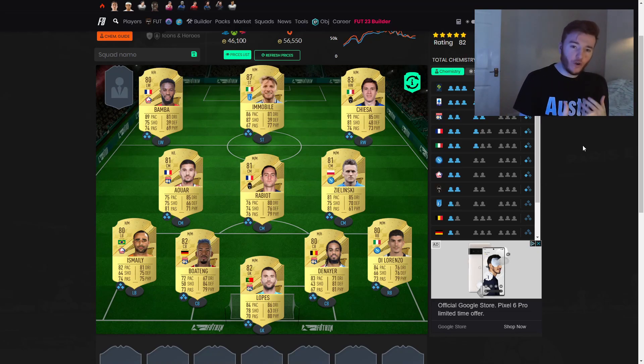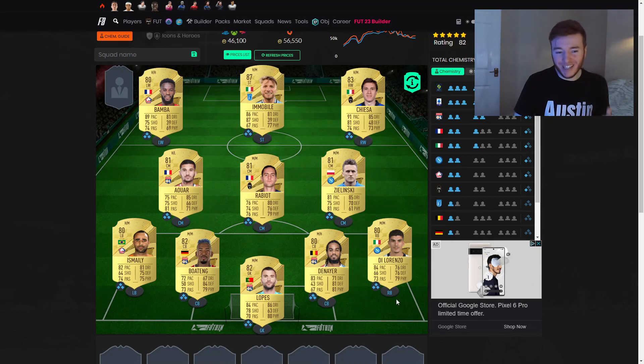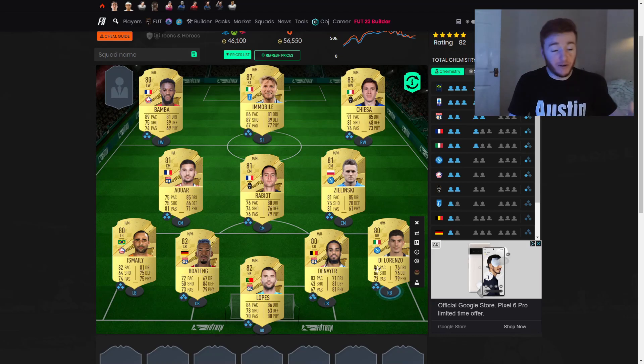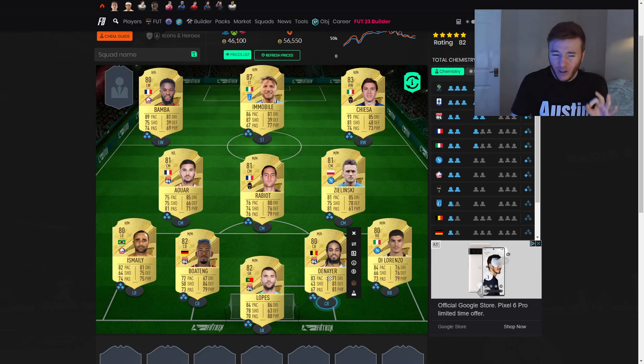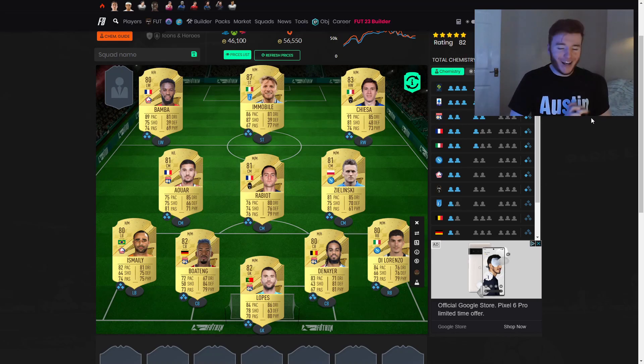So this is what I've gone for as a full chem starter squad. I think it gives you a little bit of everything — pace going forward, a solid well-balanced midfield with basically at least 70s across the board, although a few stats dip into the 60s. As for your defense and goalkeeper, nothing too special, but it's Liga so it should be nice and cheap, except for maybe Denier who could be a little bit pricier — but with that 83 pace he'll probably be worth every coin.